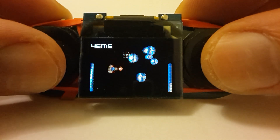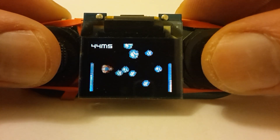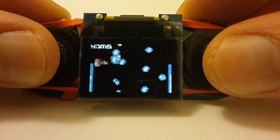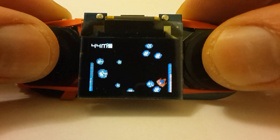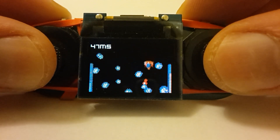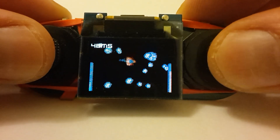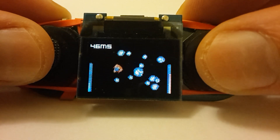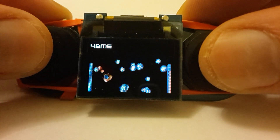You shoot in the direction to which you point your left joystick, and you fly in the direction with the right joystick you want to go to. You will only shoot when the direction of movement is the same as the shooting direction, unless you are not moving — then you will just turn the ship with the left stick.